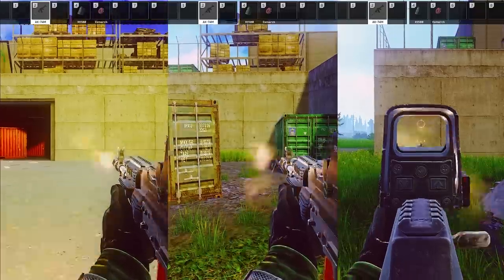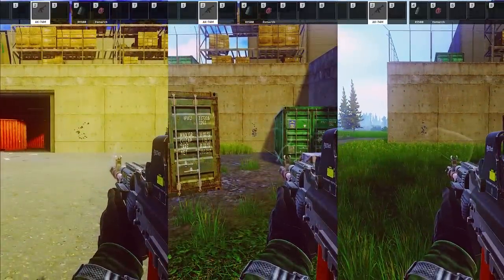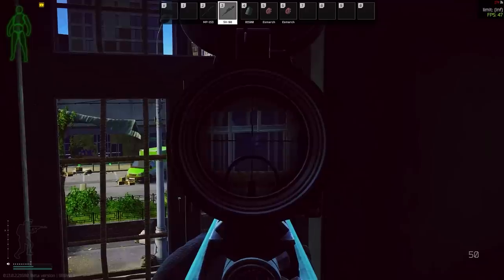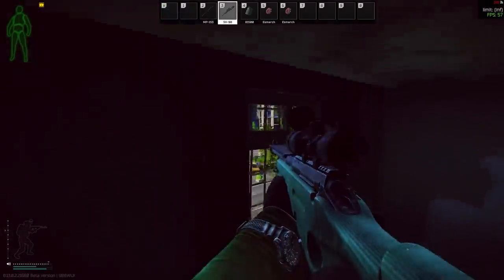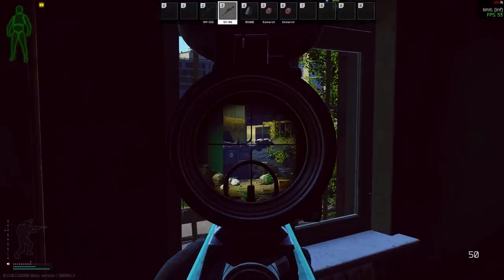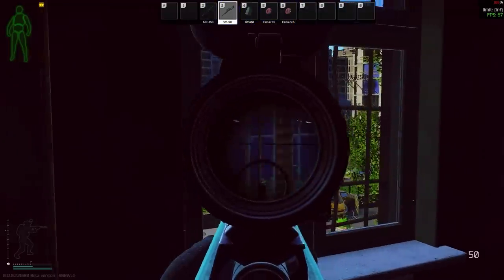Everyone says lasers reduce spread when point firing, which is true, but it doesn't just reduce a bit of spread. It's more like you get the same spread as you would aiming down sights. The main reason you would want to ADS is so you can zoom in and use more of your mousepad to micro adjust. At ranges where micro adjusting isn't necessary — say 20 to 25 meters maximum — point firing is the way to go for a wide swing.